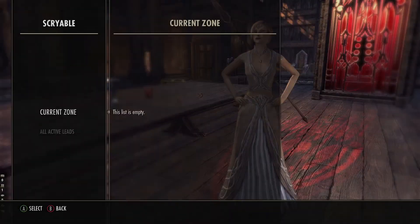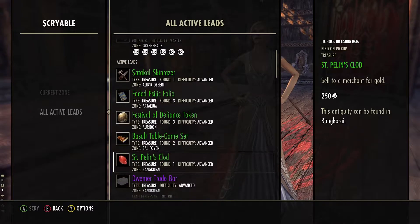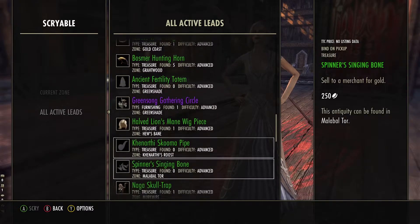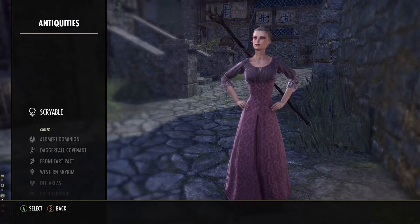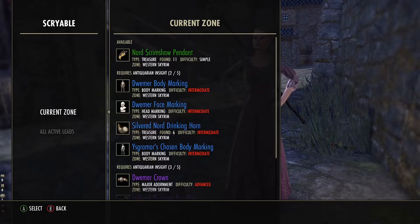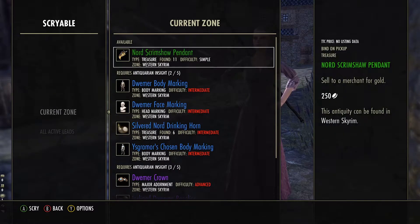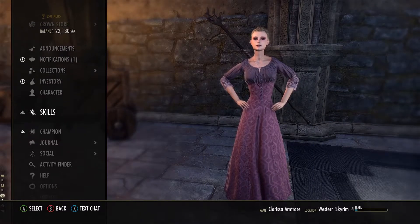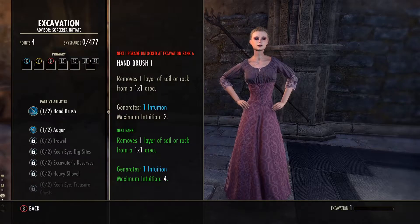All provinces of Tamriel, apart from Cyrodiil, Imperial City, and Black Ridge, have antiquities. Leads, however, drop from all provinces. Treasures are unique to all areas, and leads drop from various sources. As you finish the quest, green leads are unlocked for all areas available to you — you'll need to travel to each area to scry them. Digging up a green treasure will grant you a blue lead, and digging up a blue treasure will drop a purple lead. Each found treasure will advance your scrying and excavating skill lines. Both of these skill lines only come with passive abilities.